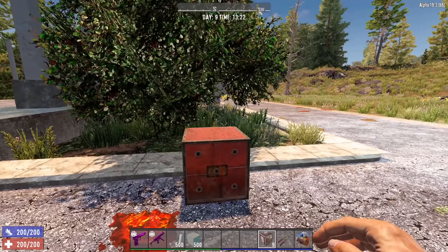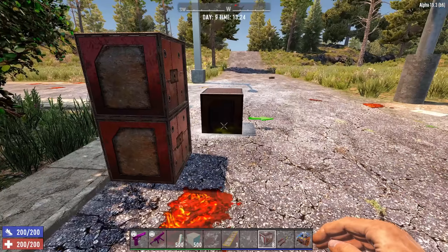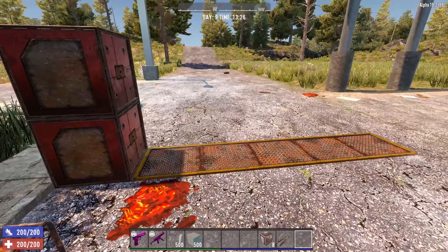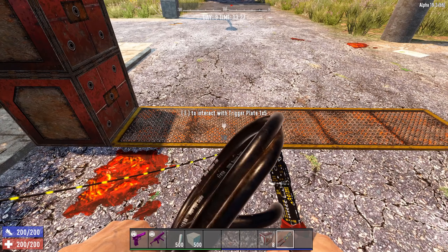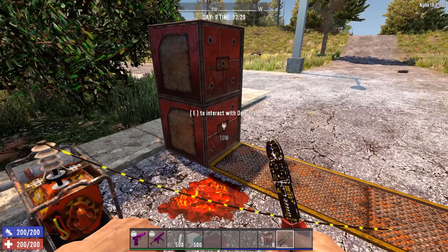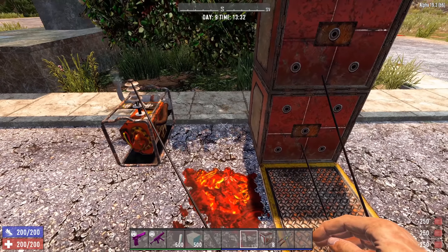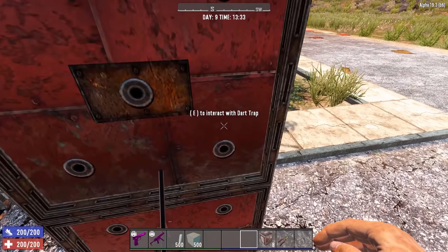Let me show you what I mean. Let's put it down here - stacking them actually makes sense. Let me put a 5x1 trigger plate right in front here. Very simple way of setting up: you have the dart trap, you have a trigger plate, then you need a source of power. You could use a trigger plate, a switch, a motion sensor, or a trip wire. From the trigger plate you go to the dart trap. I put an engine here, refuel, turn it on - now if I step on this one you hear the switch go off.